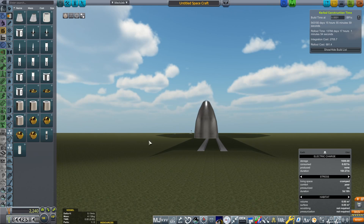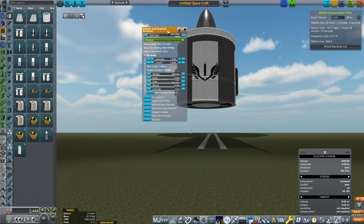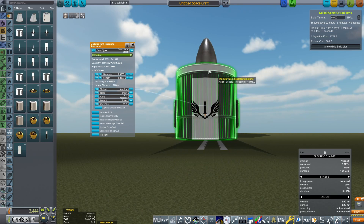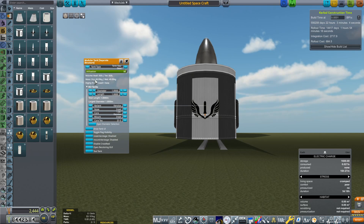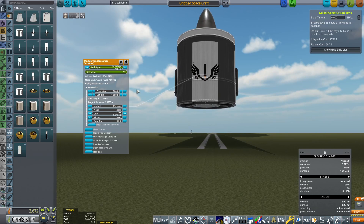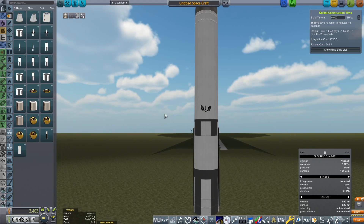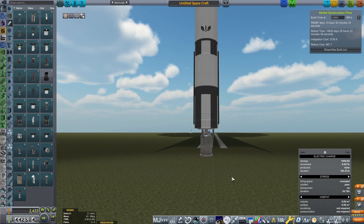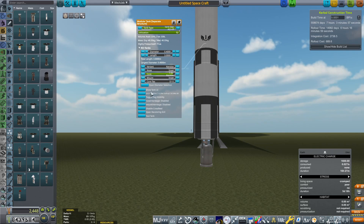Now we're going to work on our final stage — the stage that will achieve orbit. I'm going to grab a separate structure modular tank. Separate structure tanks are the cheapest and we want to save as much money as possible. We want to set this to separate structure aluminium to high pressure for the engine we're going to use. We'll reduce the diameter down to 400 millimeters and set the length to three meters. This is the perfect tank for one of these AeroBs — this is going to be a Space B stage — and we're going to change the AeroB configuration and purchase the AJ1027.